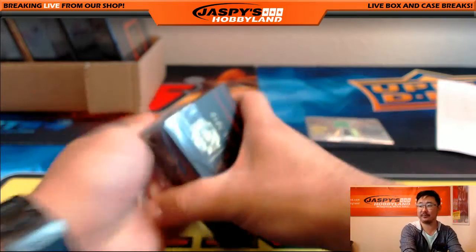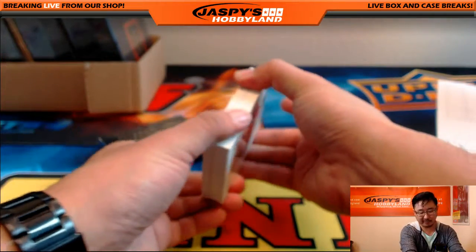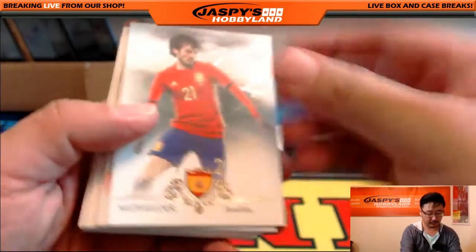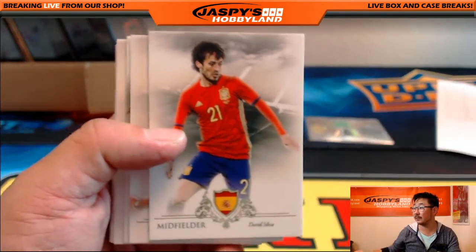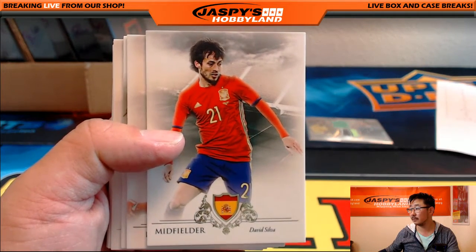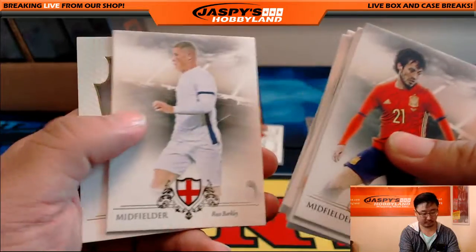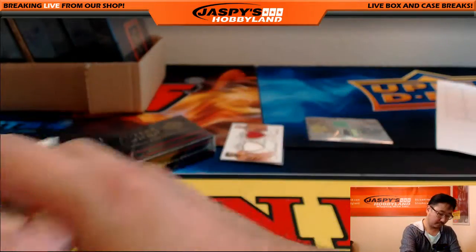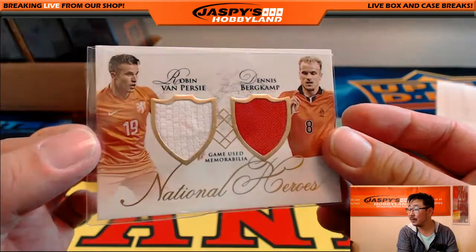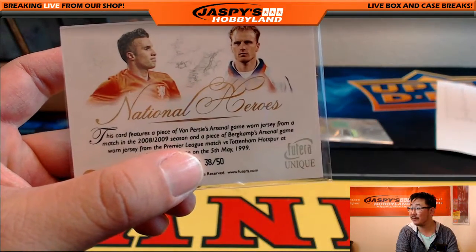Too many boxes to go. We got the Absolute — Absolute's here. So let's sell out that Absolute Football, folks, it's officially here. There's David Silva. There's David Silva — so when he gets here like at 12 or 1, his truck is full for sure. And another randomizer — Robin Van Persie and Dennis Bergkamp. Two color dual relic, 38 out of 50. Another randomizer.